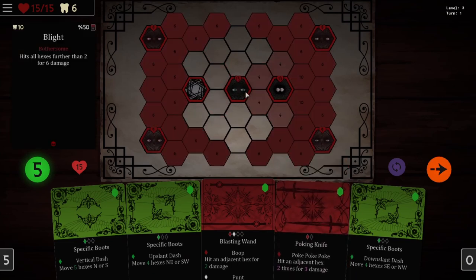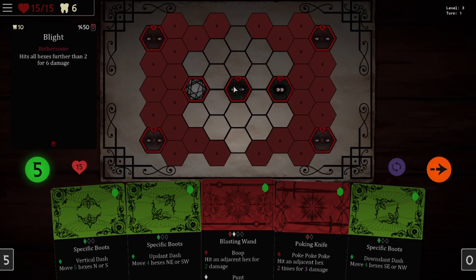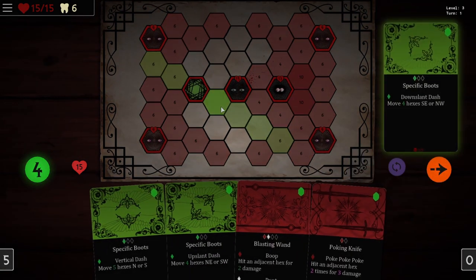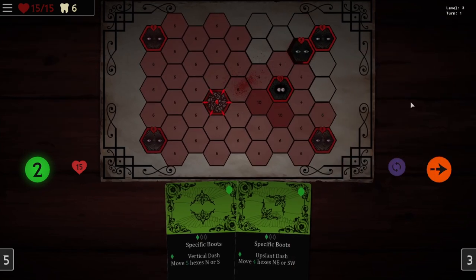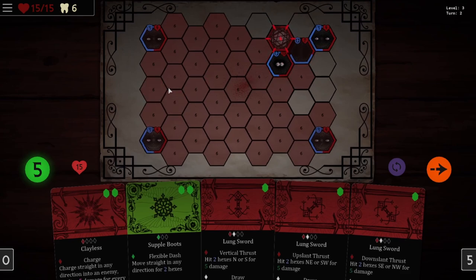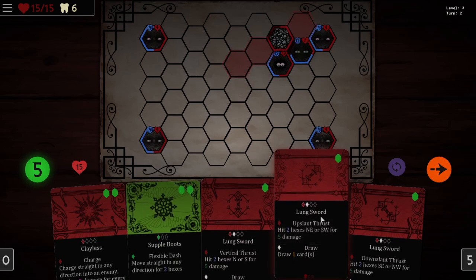We could upgrade clayless again — 40 teeth. Why not? Why not upgrade it again? Let's just double down on exactly one card — only one good card. Hits all hexes further than two for six damage — let's get rid of that guy. Gives all other friendly units three armor. So there are four of those dudes — that means they're going to make this guy really difficult to kill. Let's do some damage to this guy. I did not mean to do that, so let's undo that. And then we'll punt them. I'm about to take six damage so I'm going to want to move into a nice sweet spot. Look at all the armor. Oh my god. So we do have clayless, but I'm not sure if it's actually going to be very helpful this time.